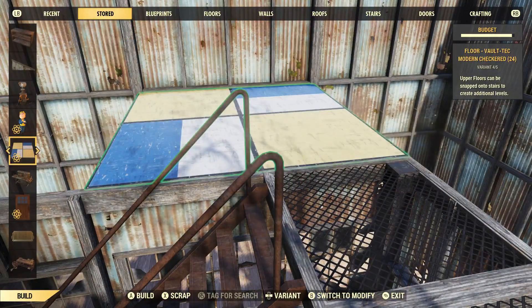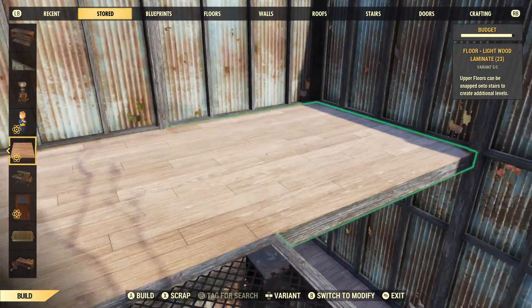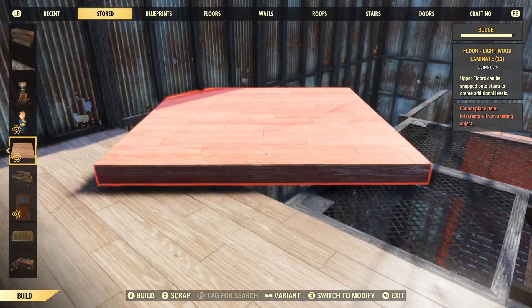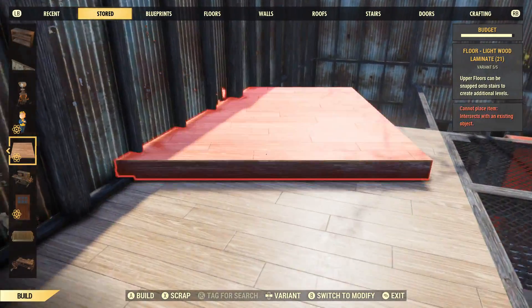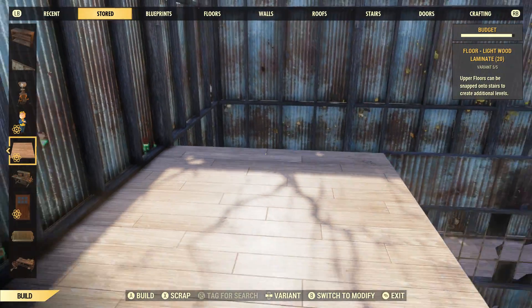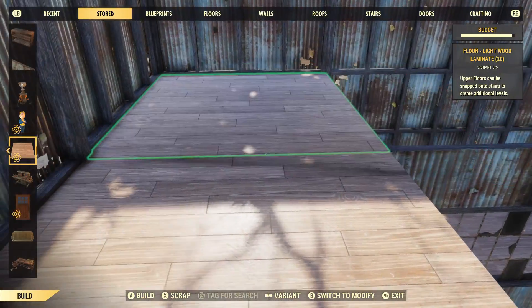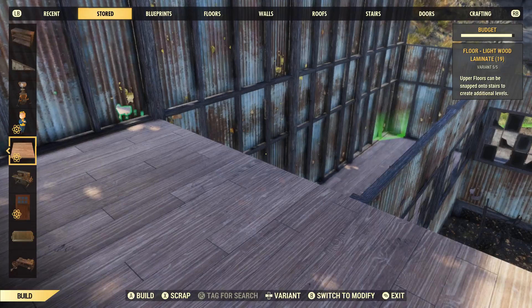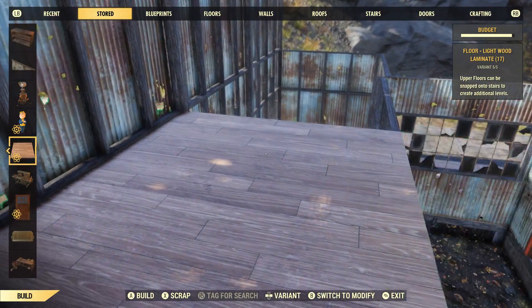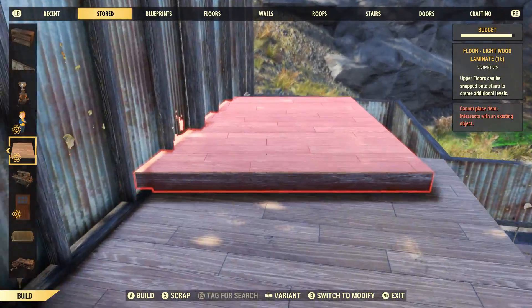Once that's in place, you can put your floors all the way around. I'm just going to quickly put all these down, just as it is exactly below, using the same colour of floor, just so it's nice and easy. I prefer using the mesh floors where I can, because you can see down - so if something does happen, or if someone's in the base, if you are teaming with people and you want to know where people are, it's just very quick and easy to see where they are.